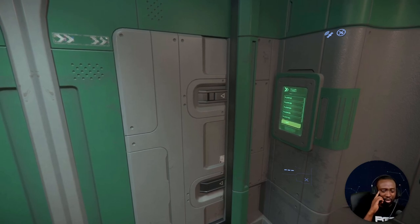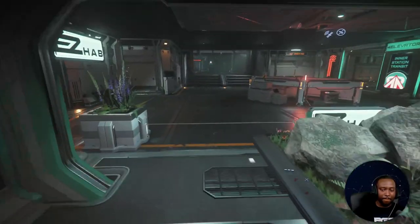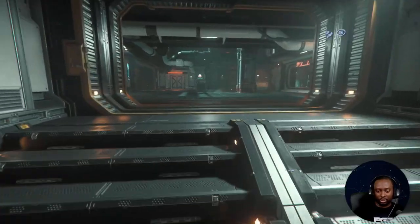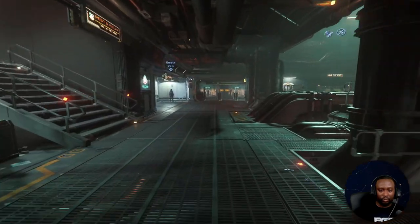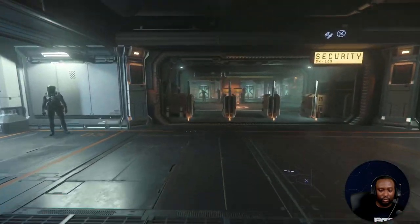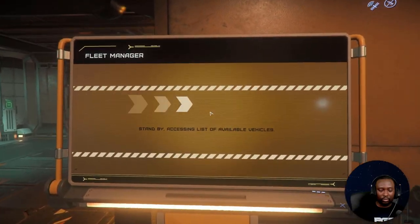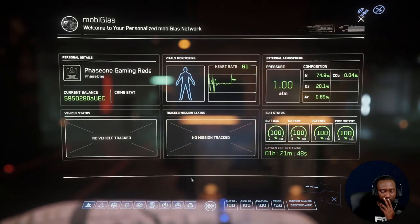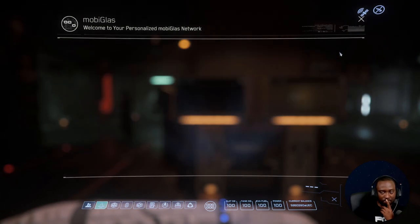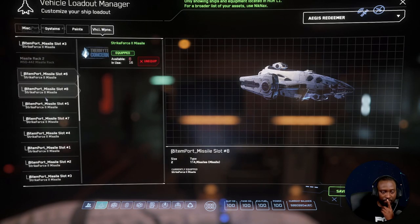They did mention wanting to add ammo types — high explosives, incendiary rounds, tracer rounds. You could also have different types for tracking, where you shoot and they stick to the hull of the ship as a tracking device. They can come up with all different ideas, but at the very least they should have armor piercing and incendiary rounds.